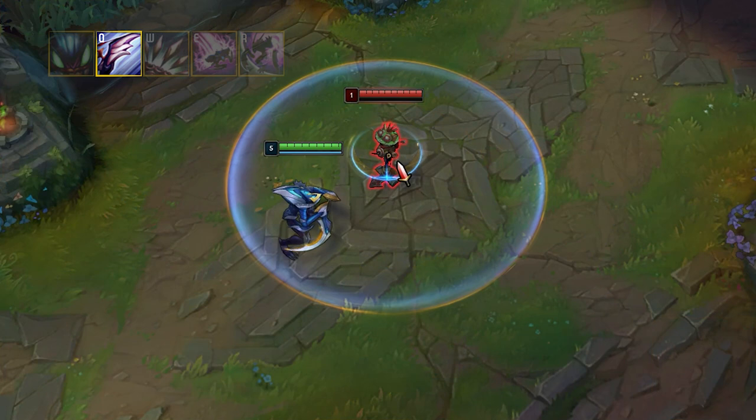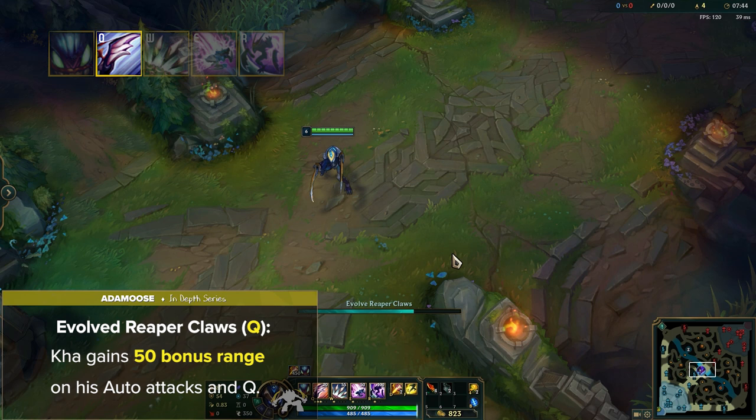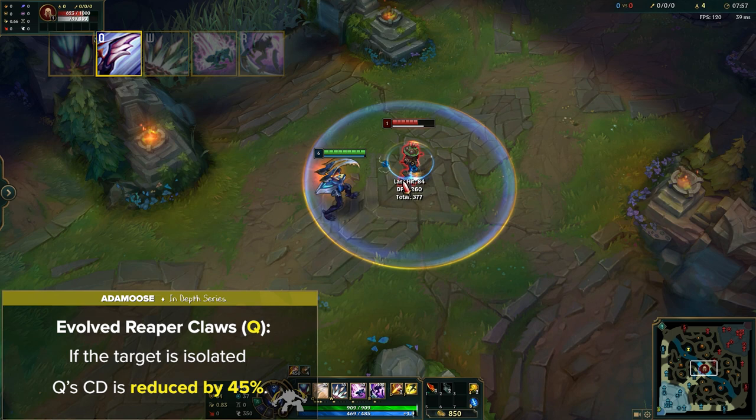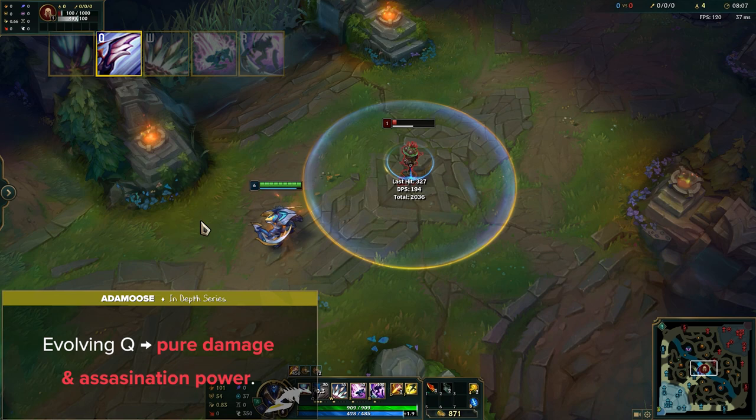If you choose the Evolved Reaper Claws, Kha gains 50 bonus range on his auto-attacks and Q. If that target is isolated, your Q's cooldown is reduced by 45%, making you deal a ridiculous amount of DPS. Evolving Q first is all about pure damage and assassination power. An added benefit is that since you get cooldown reduction versus isolated targets, this helps DPS quite a bit versus single-target camps and objectives, making you clear much faster.